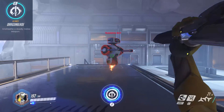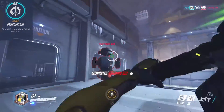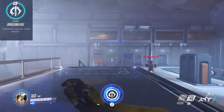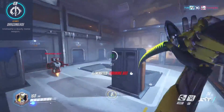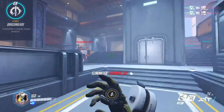Finally, Genji's ultimate is Dragon Blade. When used, Genji replaces his shurikens with a sword that deals 120 damage per swing and lasts for 8 seconds. Note that activating this ability also refreshes the cooldown of your Swift Strike. Make sure to use this ability wisely while the enemy team is unaware of you, or else you can be shut down pretty easily.